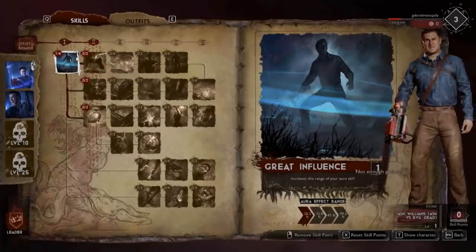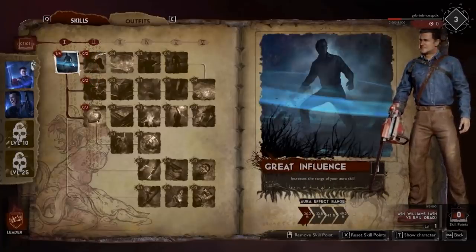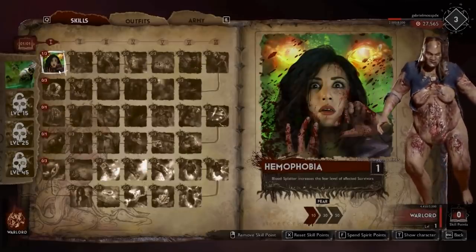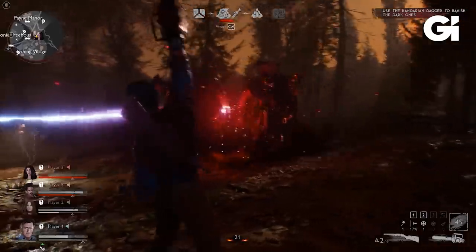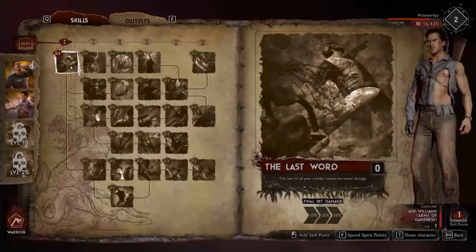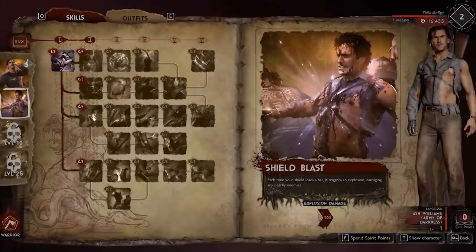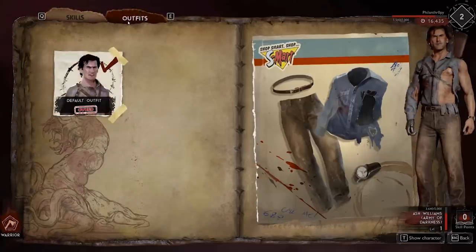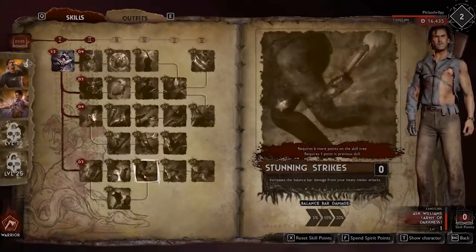There's also much longer-term progression outside of the match. Every single survivor and demon class has their own specific skill tree. As you play a character, you level them up, giving you points to spend on enhancing your various skills — your active ability, your passives, the talents you have access to. The more you play a survivor or a specific demon class, the stronger they get. This lets players really focus on what they like or try out different things, leveling them up individually.